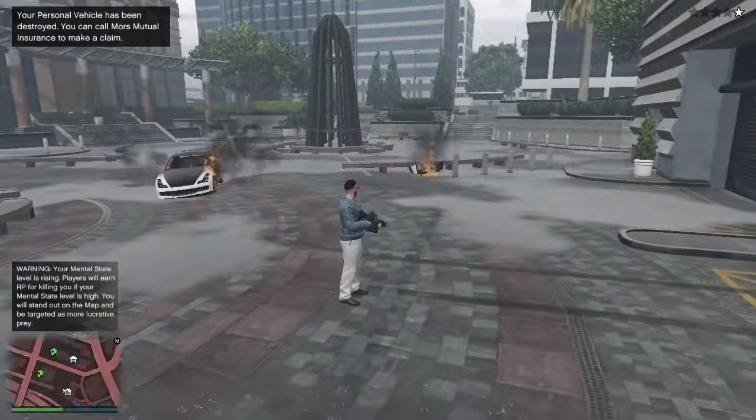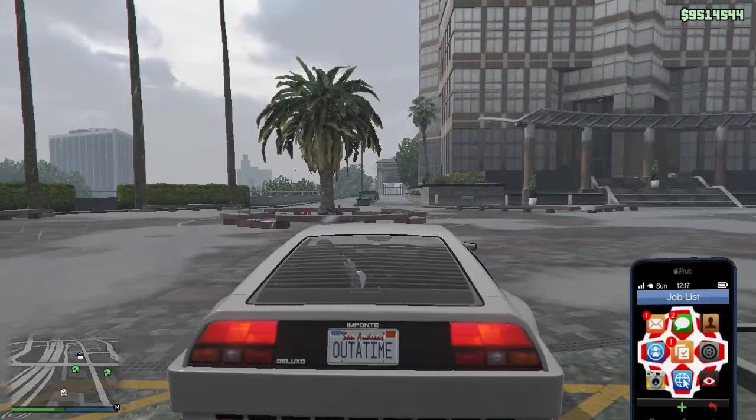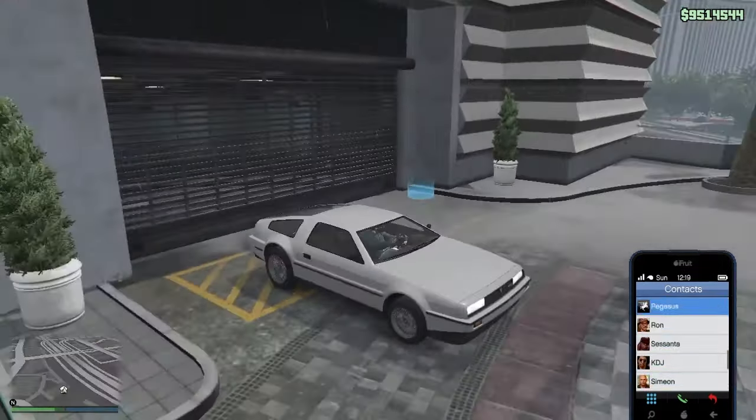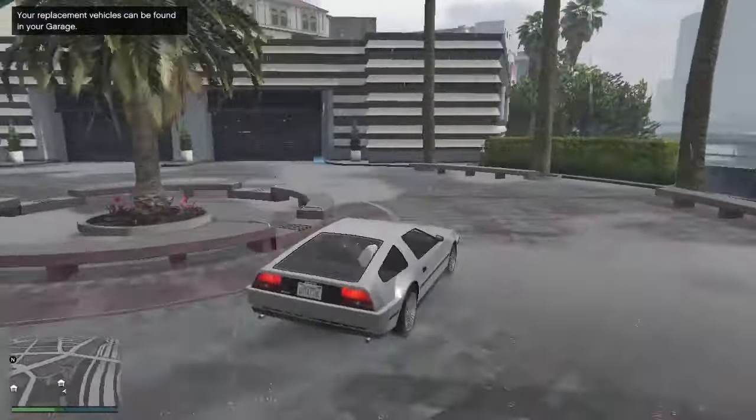After removing the police, get back into your garage. Now enter your character's vehicle, then enter your duplicate vehicle and get out of your character's vehicle. Once you get out, open your phone and call Mors Mutual Insurance.